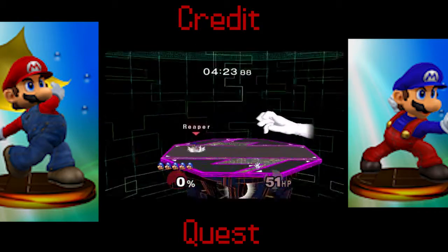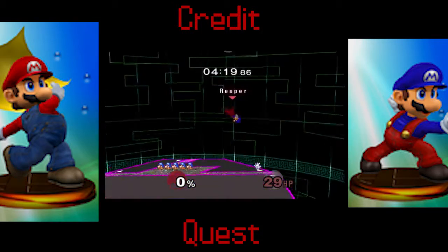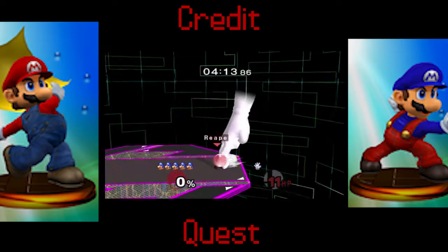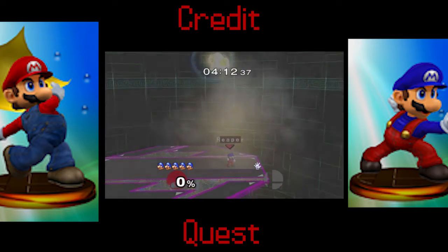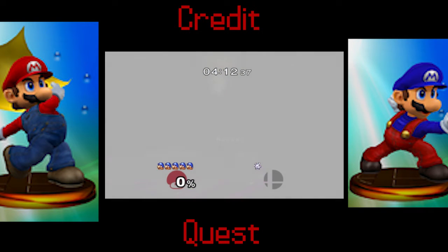Oh, screw you Master Hand. We're going to get a flawless victory. Give him the quick dunk — there we go! A nine-minute clear.